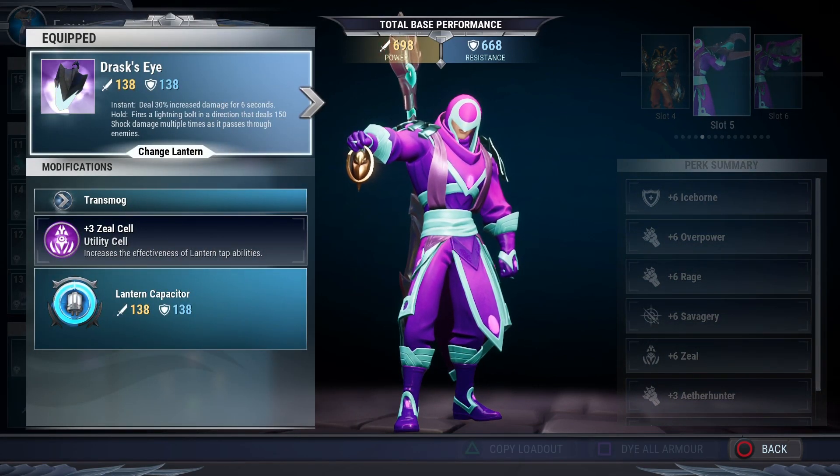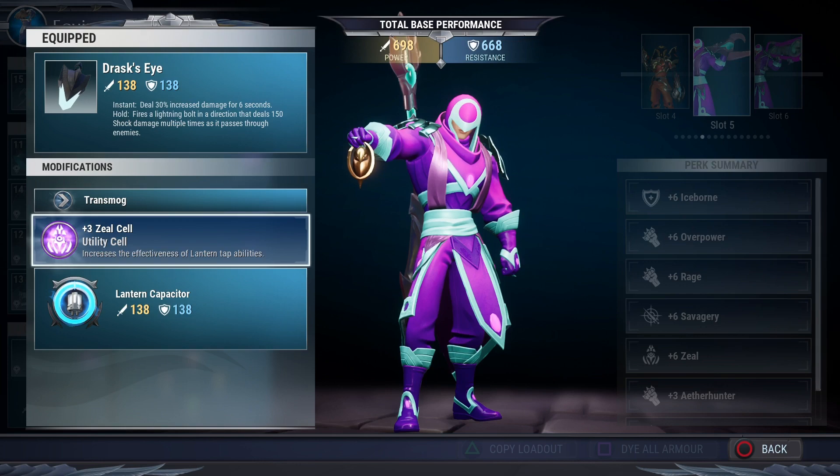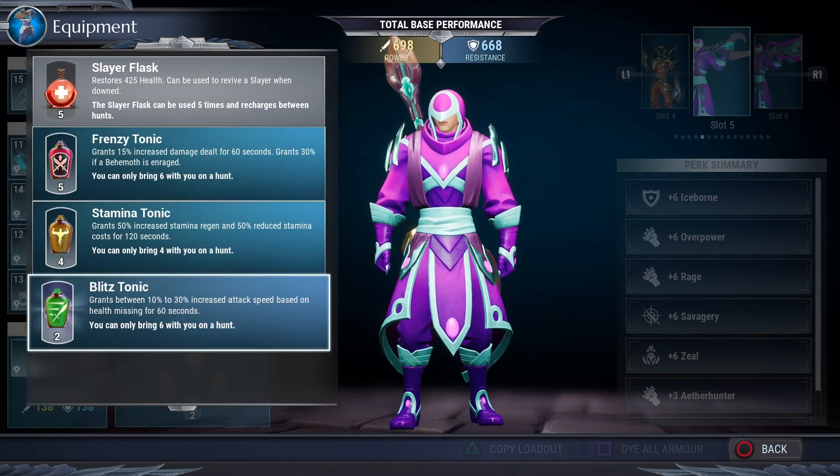To increase damage further, we're using Drask's Eye lantern, which gives a 30% damage increase for six seconds — really nice. We're topping that off with Zeal, because Zeal boosts that effect like crazy.